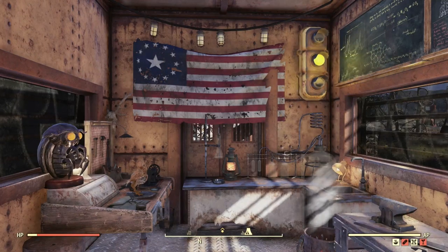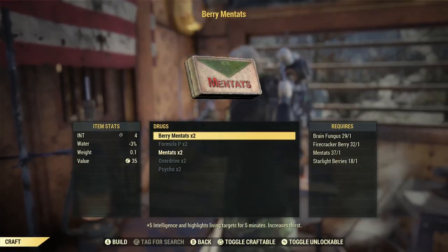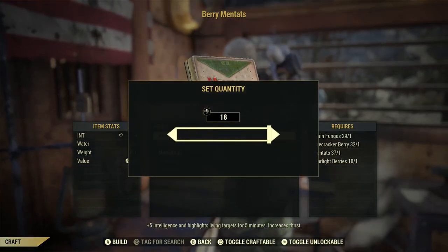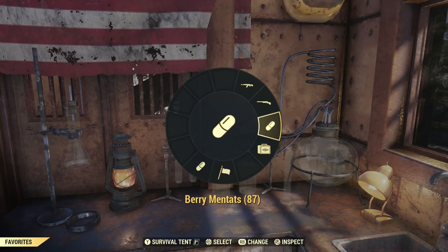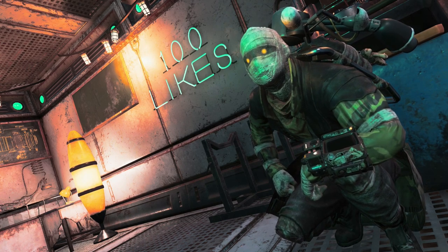Right now I'm at 43 berry mentats and we've used all our perk cards in tandem — producing twice the amount of regular mentats with Chemist, and using Green Thumb to get more flora. Coming down to craft berry mentats: 29 brain fungus, 32 firecracker berry, 37 mentats, and 18 starlight berries. I love when Super Duper pops — now we have 87 berry mentats! The further you get into the game, the less you'll be running around doing busywork. Once you can use all these perk cards together, it's really worth researching and planning the most efficient approach.